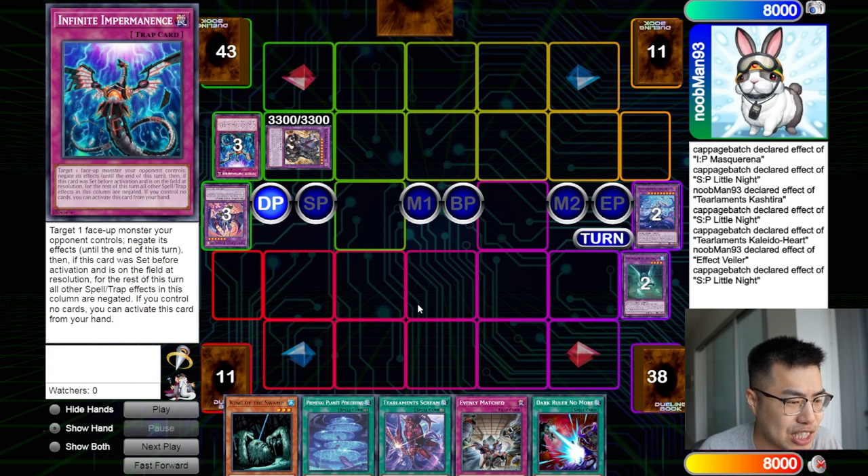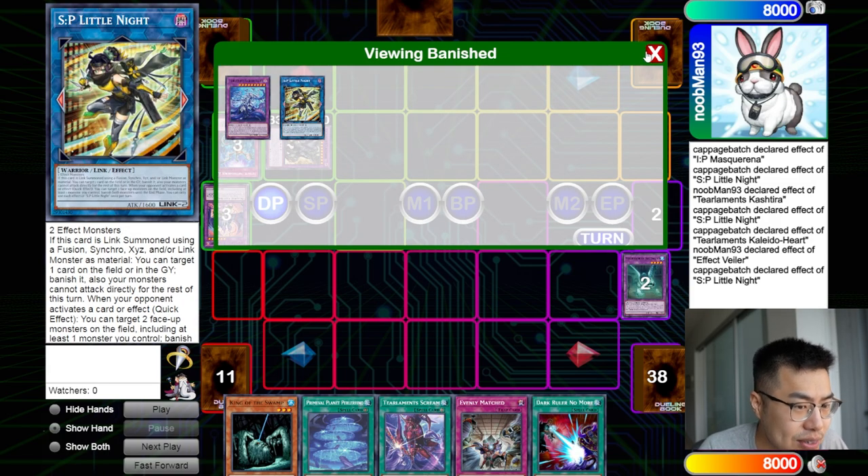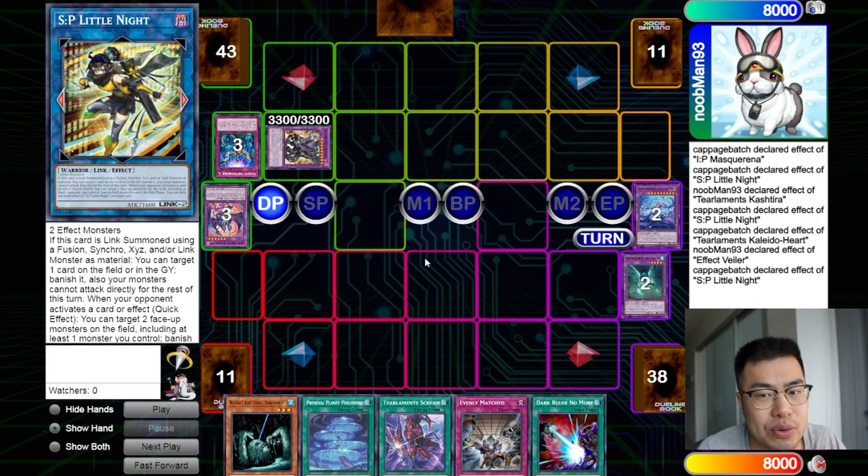There are a lot of powerful cards that target in the current metagame, and being able to protect our monsters with SP Little Knight — after already banishing one of their cards from the field or graveyard — just gives you so much value for a generic link 2. I still can't get over why they printed this card, it's just so nuts.